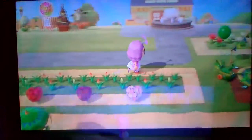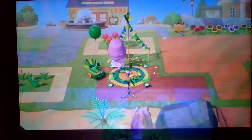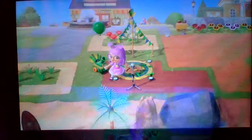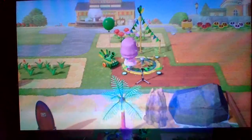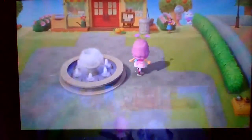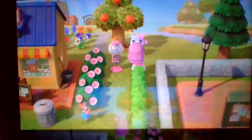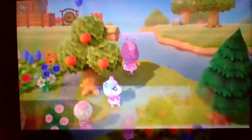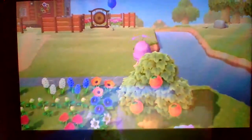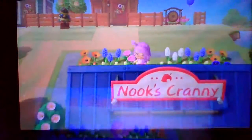You might have seen this in one of my videos — it's a green festival dancing area where most of the villagers come here to dance or sing. Then up here is just Nook's Cranny. We have a waterfall in front of it — oh look, Judy's sitting up there! The trees I have are peaches. This is an orange tree because we decided to add more trees. This is another garden behind Nook's Cranny.